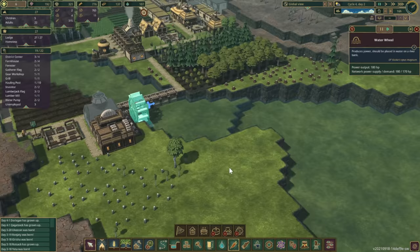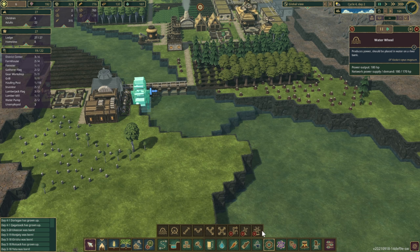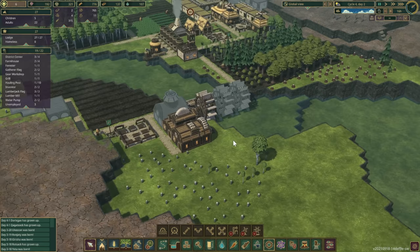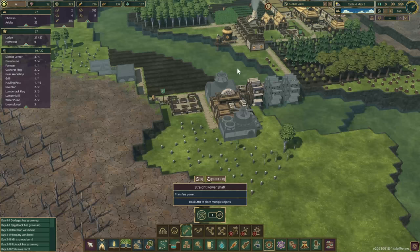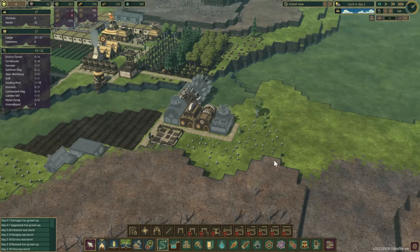We need a grist mill and a bakery. Checking power demand — we need another water wheel. Can we throw one right next to the existing one? Oh my gosh, we can! That's going to be amazing. Let's get the grist mill powered up and run a straight power shaft into it, then get a path over there.